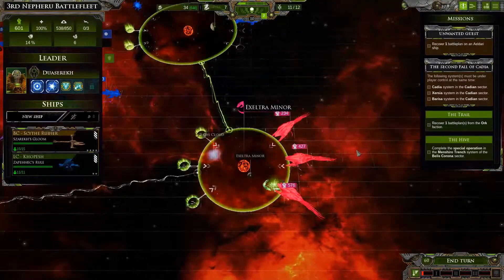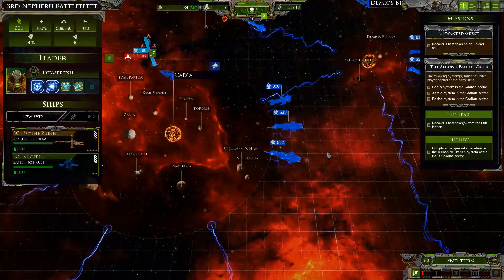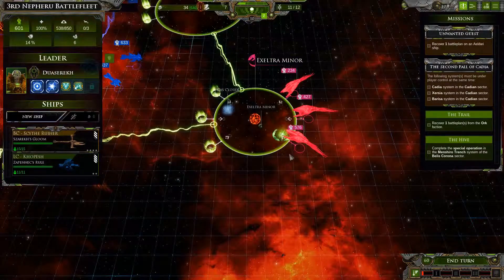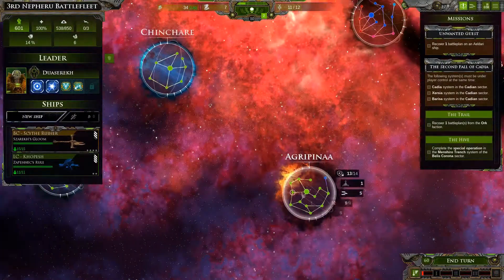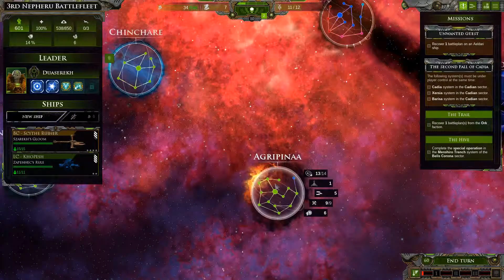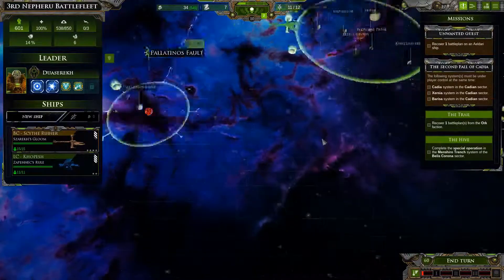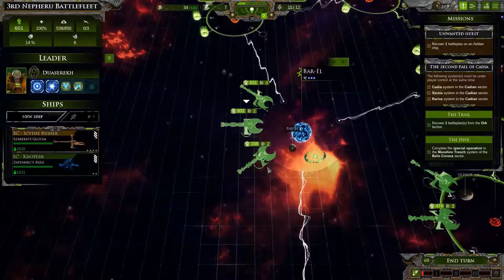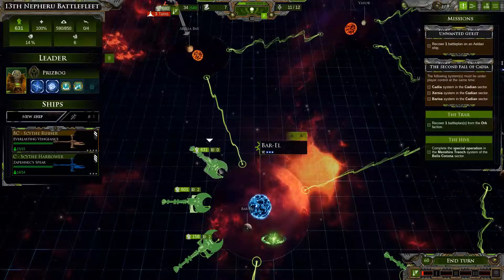Where is the entry point to Cadia? It is not Cadia itself — that would be crazy. Barisa. It is against Tyranids, and that is a rather big fleet which I don't want to engage right now. I want the big fleet somewhere else. Tyranids, Eldar, and Imperial forces are attacking us. So here is our other small fleet, which I can defend with those forces here.